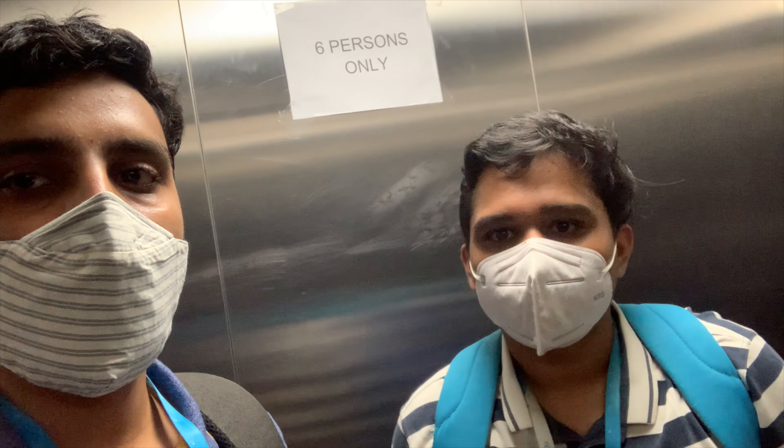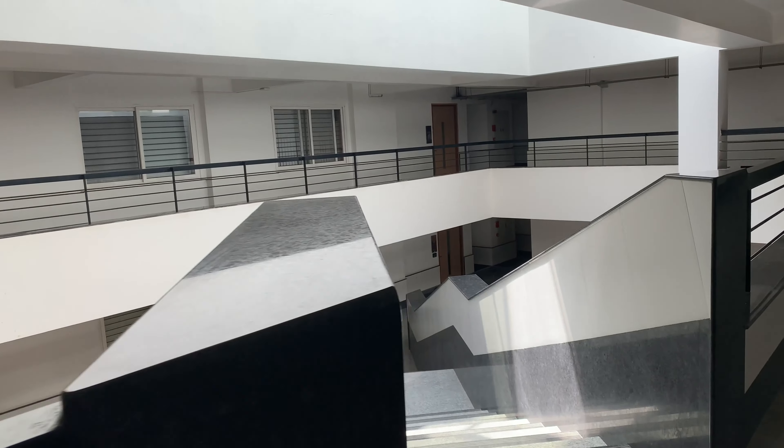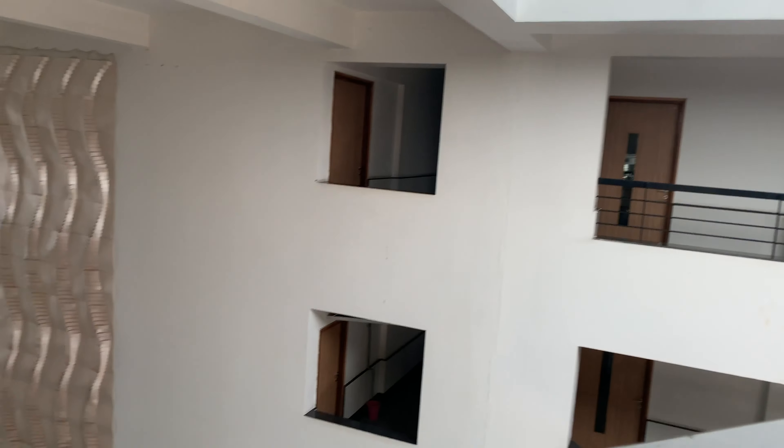Here we can see the gym. It's a two-storey setup and you can see the equipment here is just amazing — it's really well kept, really clean, and you can see almost every type of weight or equipment is available. It's generally for people who are enrolled, or you can pay to get in here.